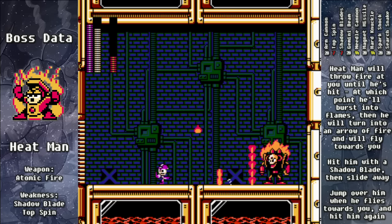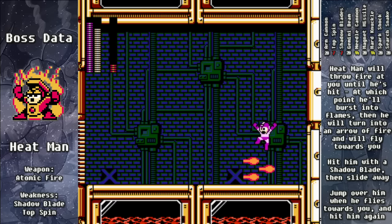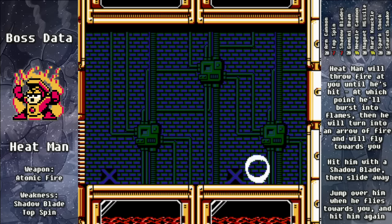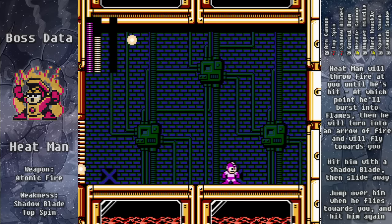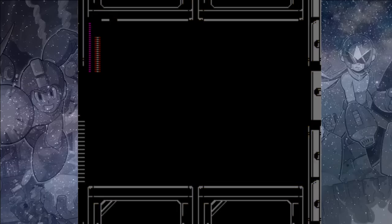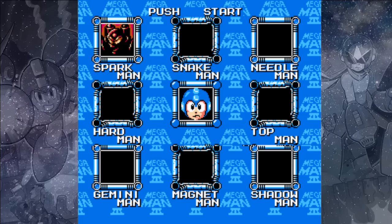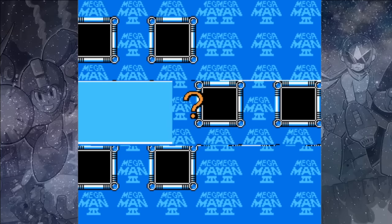Make sure that you jump over him, then attack, then slide away. That'll give you enough space to avoid him whenever he throws the fire, and also enough time to jump over him when he comes flaming at you. And with that, there's only one more Doc Robot stage left — Spark Man's.